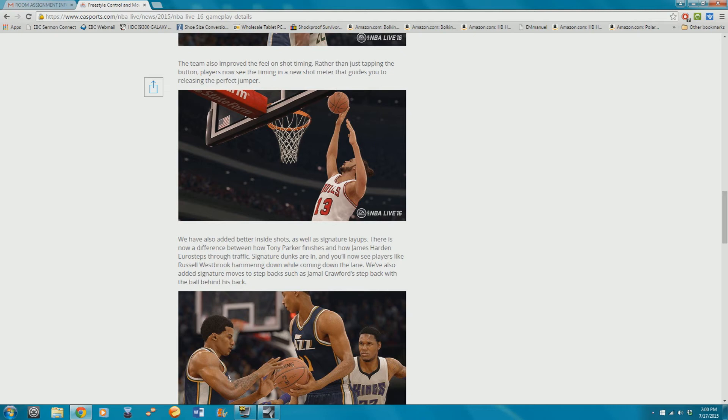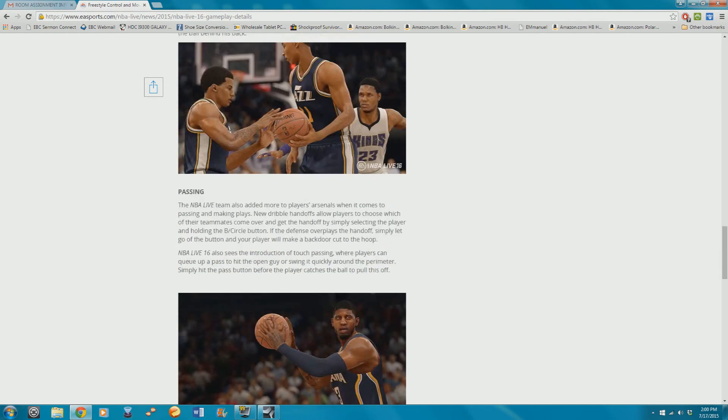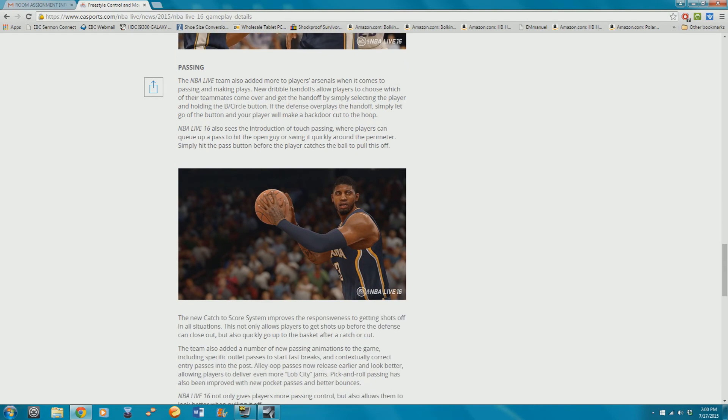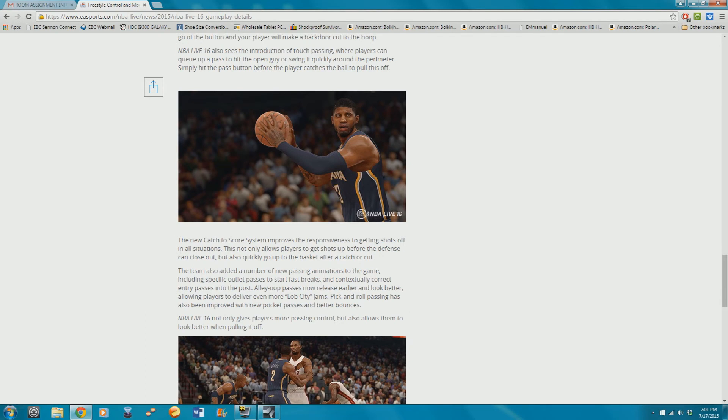For passing, they talked about everything — touch passing so you can get it to the open man quicker, and dribble handoffs where you can select which player you want the handoff to go to. The new catch-and-score system improves response to get shots off in all situations, allowing players to get shots up before the defense can close out, and also quickly go up to the basket after a catch or cut. So if you're rotating the ball and you hit the cutter, it won't be a quirky animation — it's gonna be smooth and look like real basketball.